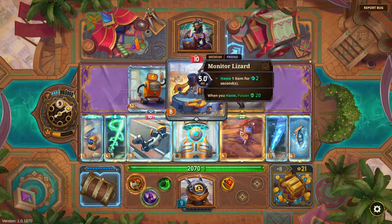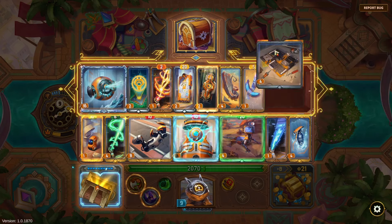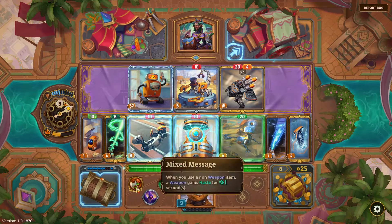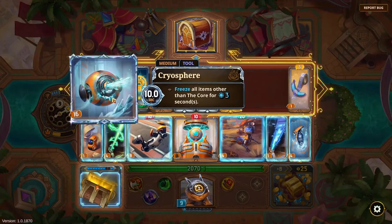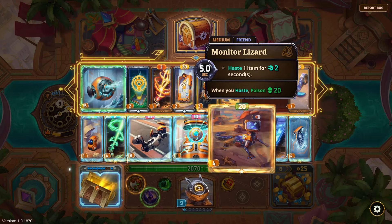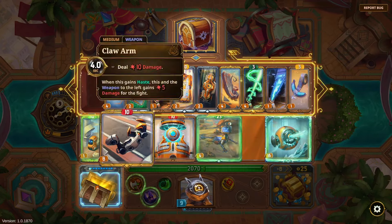'When you use the Core, freeze an item for one second' — seems so good. I kind of have to get more freeze. I think I should maybe not go into Pierre — I appreciate the puns though. I need to have enough setup. This must just be a smidge faster than 0.5 seconds. I probably don't really need the Coolant if I am playing this — I'll just play the GPU.